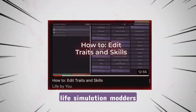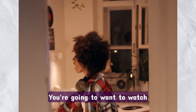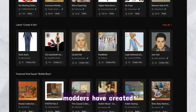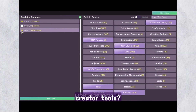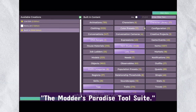An update dropped that life simulation modders and lovers of mods have been waiting for. You're going to want to watch until the end because there's a lot to cover with this reveal. In the life simulation community, modders have created masterpieces with limited tools. Now, what could modders make with the Life by You Creator Tools — or, as I'm calling them, the Modders Paradise Tool Suite.